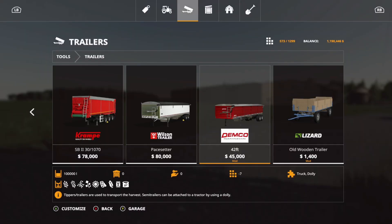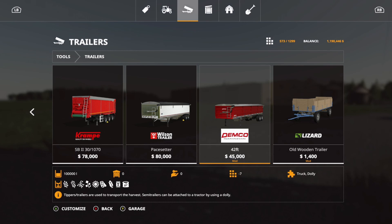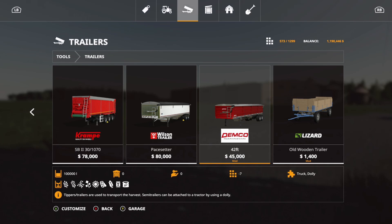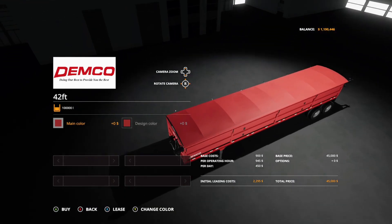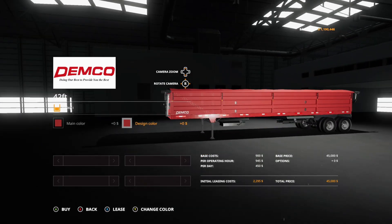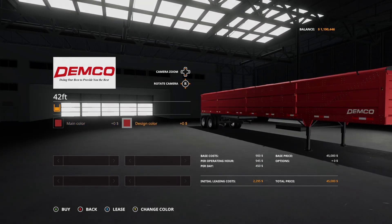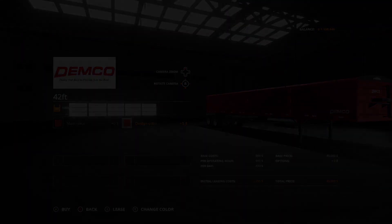This is the Demco 42-foot, a really nice one. It is seven slots, $45,000, and can hold up to 100,000 liters. It holds a variety of crops — weeds, barley, oats, canola, and more. Options are main color and design color in any color. It is a dump trailer with two sections underneath.